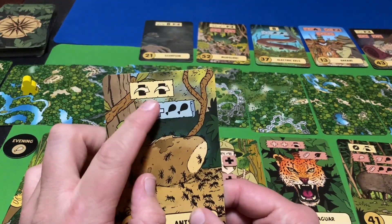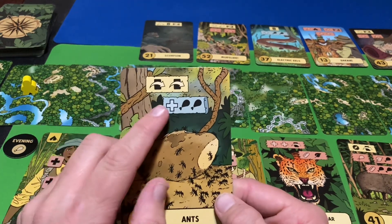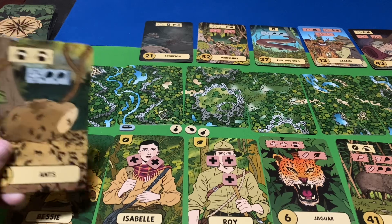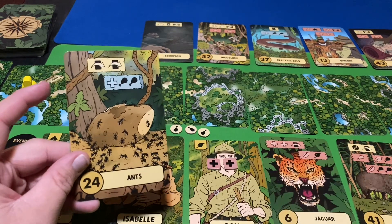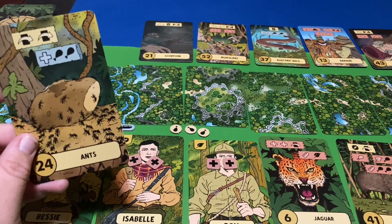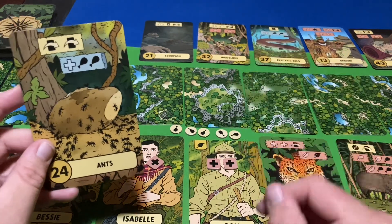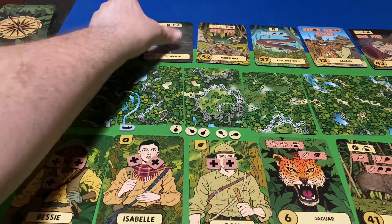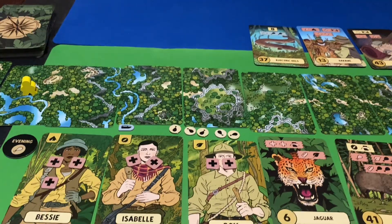Yellow has to be done — I skip the next two cards, I have no choice. But the Ants injure us in the process, so someone's going to get hurt. Roy will take one for the team since he's got full health. But then I get two meat in the process — we're going to eat some ants for dinner. We've passed this card and get to skip the Scorpion and the Mudslide. Thanks to those ants.